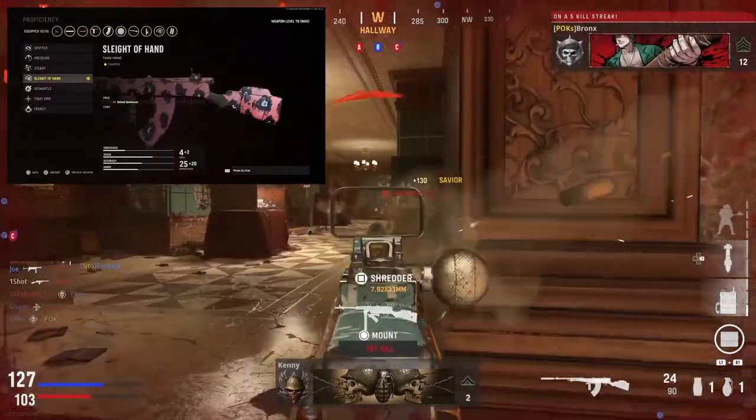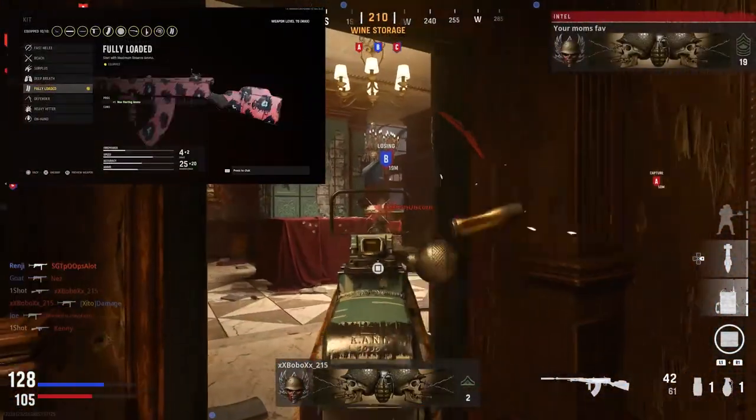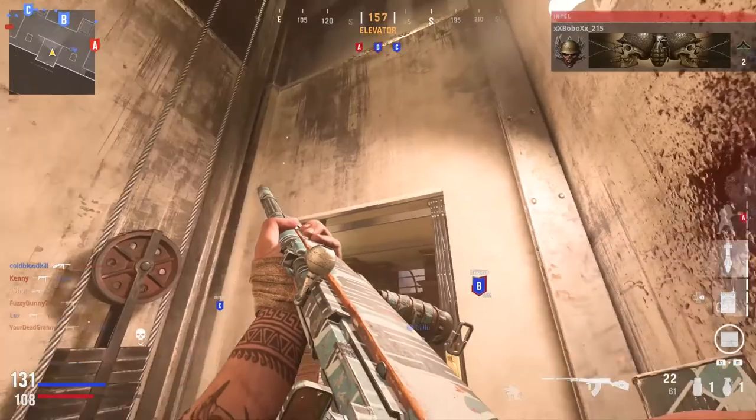For the proficiency and kit it's completely up to personal preference, but I like to run Sleight of Hand so I can reload faster, and for the kit I run Fully Loaded so I can get more ammo.